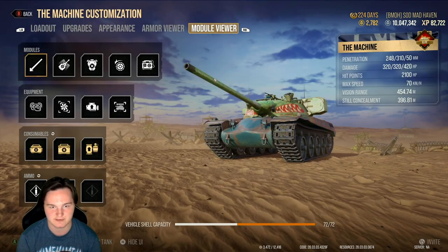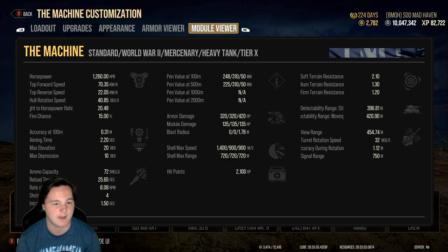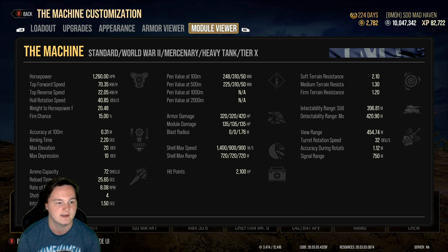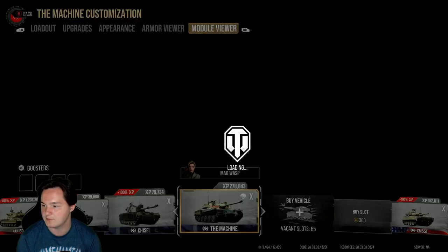Let's take a look at the module viewer. Fire chance: 15%. Power to weight: 20.48 — absolutely ridiculous for a heavy tank. Top speed: 70.35. Top reverse speed: 22.05.